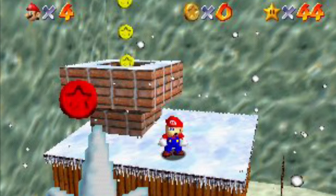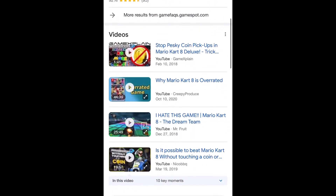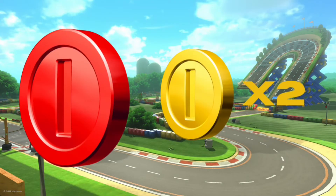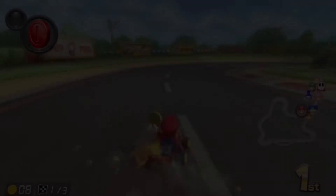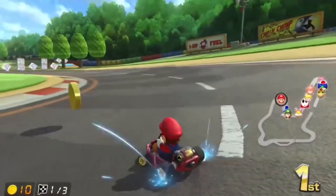Starting off with number 10, we have the red coin. I know most people hate the coin in Mario Kart 8, but this coin is different. The red coin will give players two coins instead of one. When you use the red coin, it gives you a mini boost, similar to an orange or even purple drift.